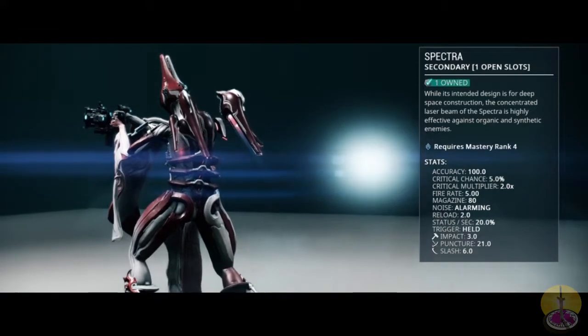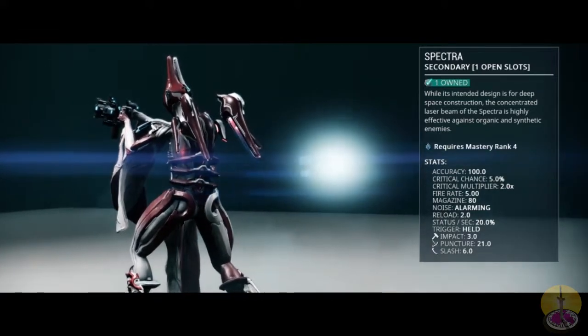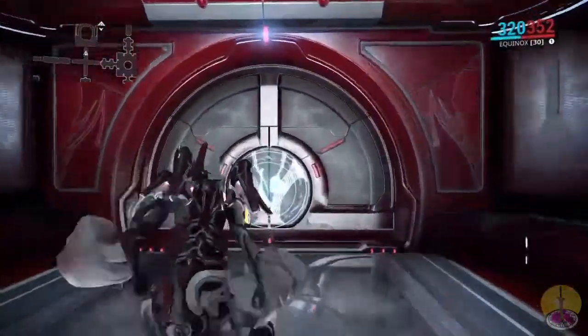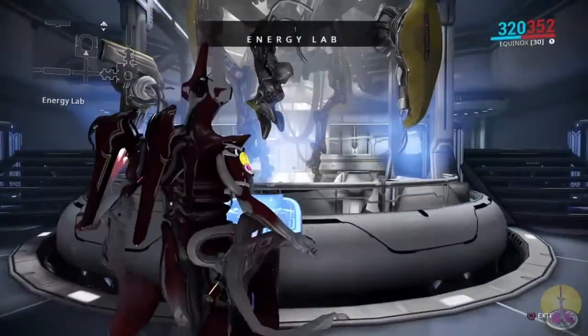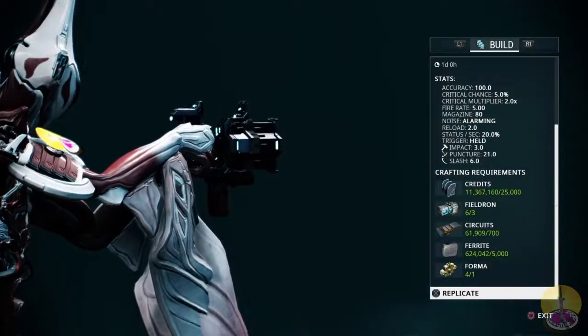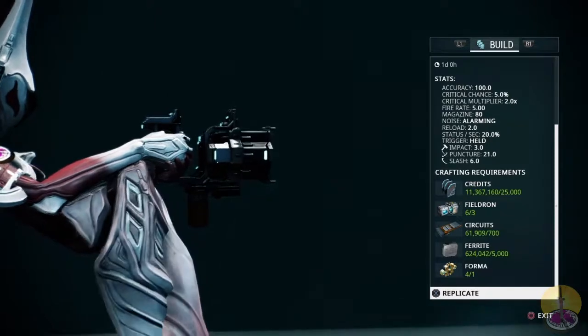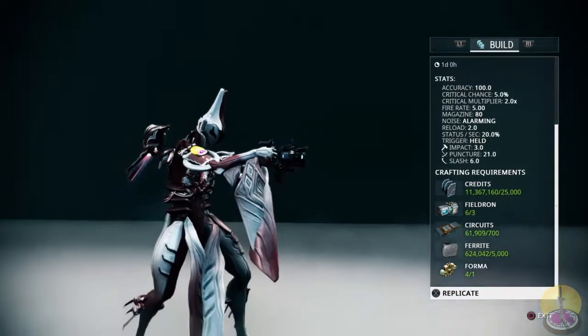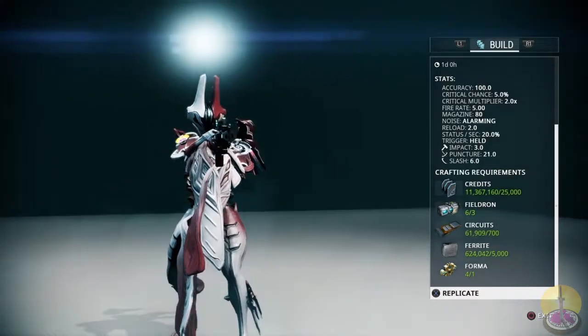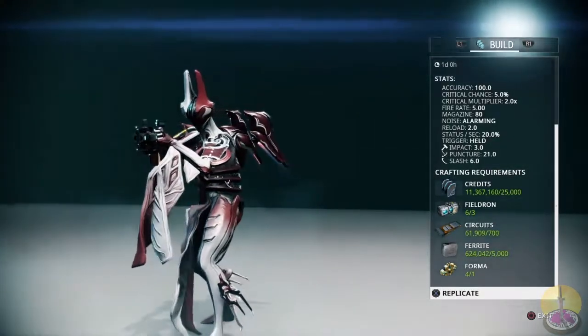So that puncture damage claims to be better against synthetic enemies. To find this weapon, you go to your dojo, go to your energy lab, and it's there on the third row. Since it's only Master Rank 4, the barrier of entry is pretty low. You'll need about 25,000 credits, 3 Flaw Felgeon, 700 Kerbalt circuits, 5,000 ferrite, and one Forma. Pretty standard.